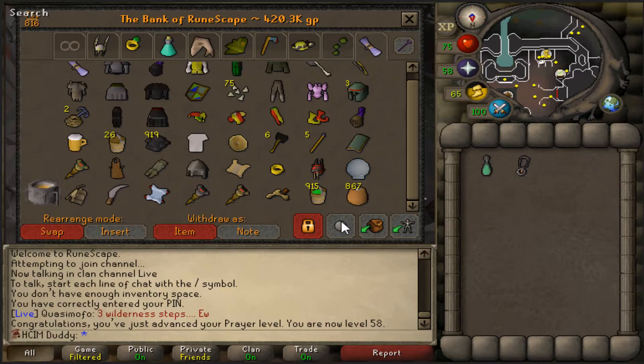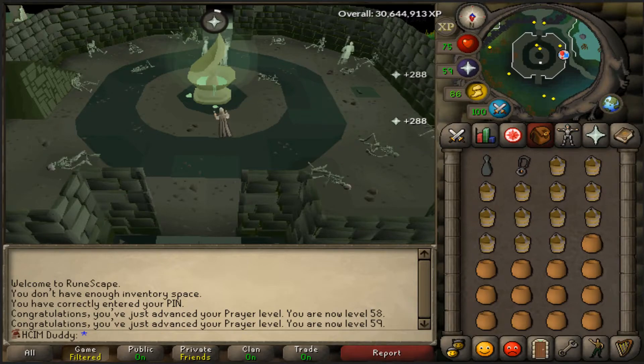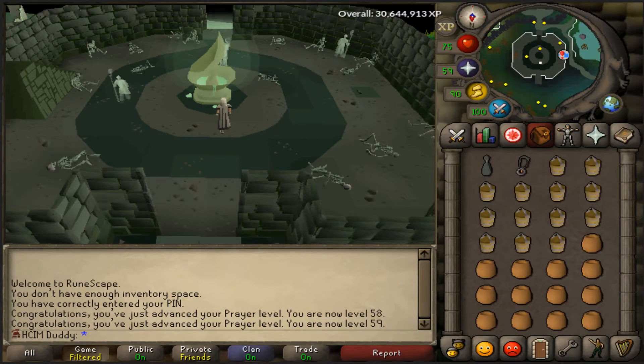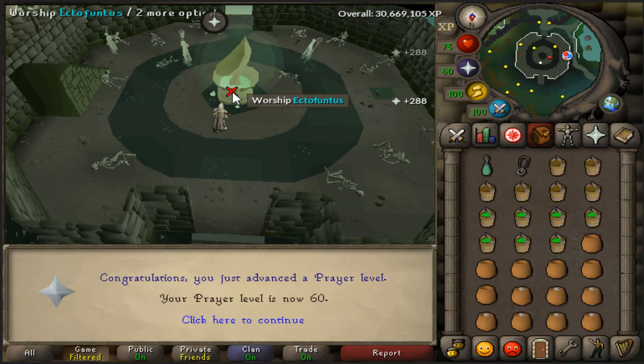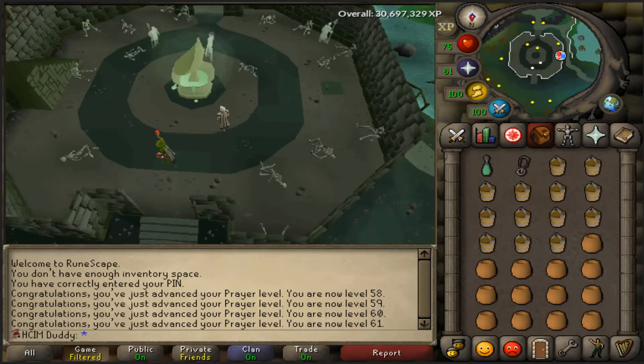I'm shooting for 70 prayer but I need 1,772 more, so that's gonna suck. I just got 59 prayer — I suck at recording but there it is, 59. I feel like these are gonna fly by. I might record all these levels, might not, depending on how fast I'm blowing through them. 60 prayer coming in — there we go baby! Finish off this inventory. I missed the recording but that was 61 prayer coming in.